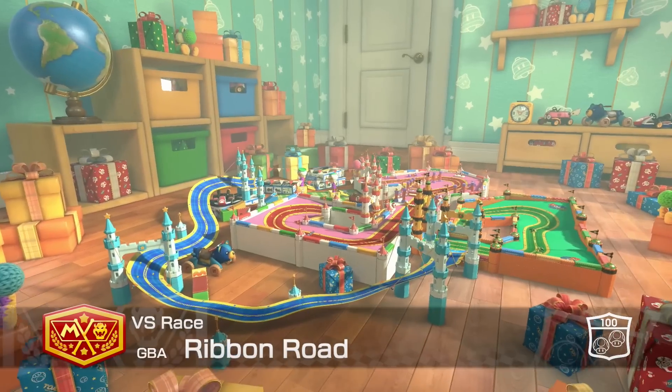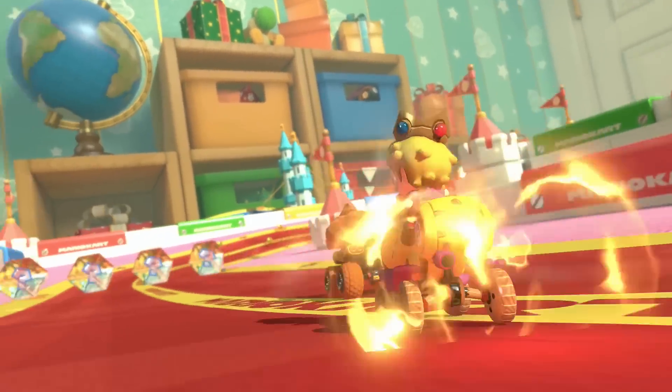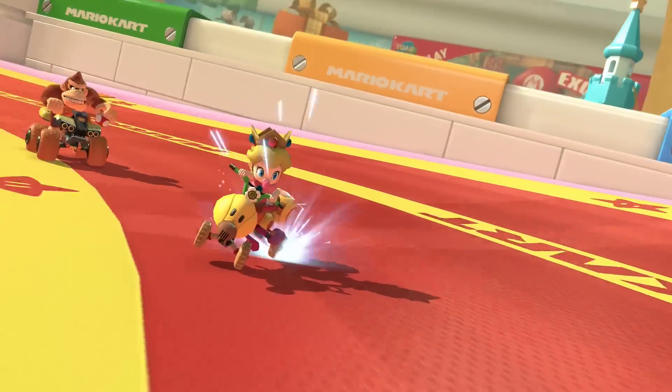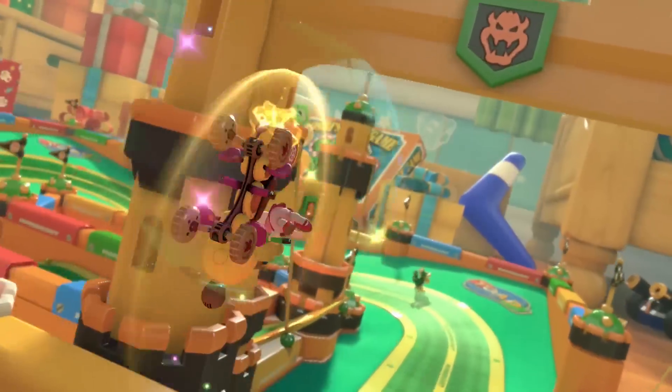At number 7 is Ribbon Road. I love the theme of this course. Everyone is tiny while racing around a bedroom full of toys — or is everyone normal size and the room's enormous? Either way, it makes for an amazing backdrop to the track.